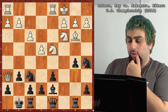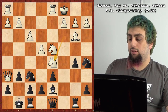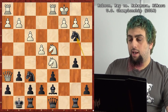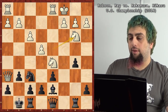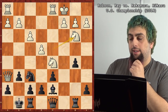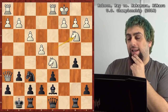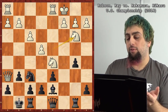B5 — still in opening theory. Knight D5 — Ray's had this exact position before. He takes with the knight, not wanting to double his pawns. Now I have a student, let's call her Jill, and Jill likes to play the Dragon. She had a problem where she would always play this move that Nakamura plays here — E5.